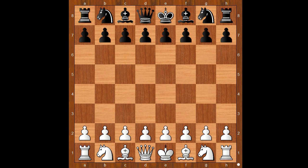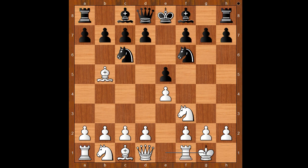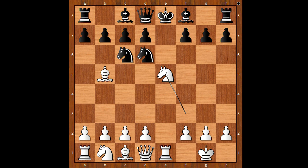Carlsen had white pieces and he started with e4. Wesley So played e5. Nf3, Nc6, Bb5 — the Spanish game. Nf6 — the Berlin defense. Carlsen castled kingside. Nxe4, Re1, Nd6, Nxe5, Bxe7. We are following the popular main line.